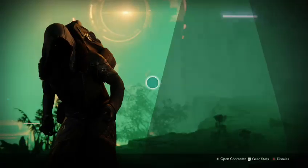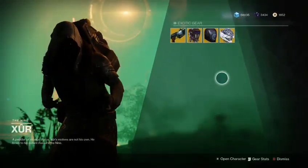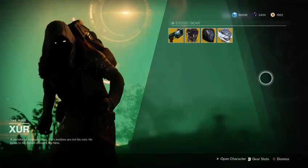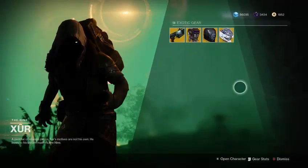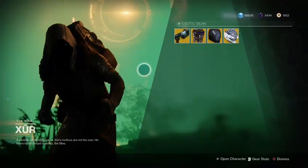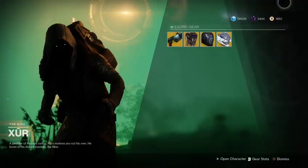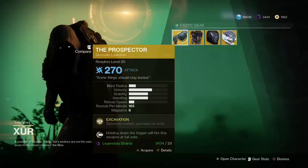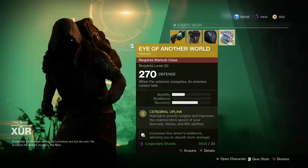Alright, if you need an exotic helmet, here you go — here's the weekend. I'm pretty sure Xur went to a garage sale and they had a bunch of helmets. He's just like, 'Yo, how much do these cost? Two dollars? I'll buy like a hundred of them.' Because they're all pretty shitty, except Foetracer — that's okay. Anyway, we got the Prospector, Foetracer, Skull of Dire Ahamkara, and Eye of Another World.